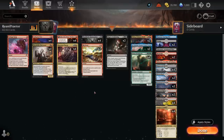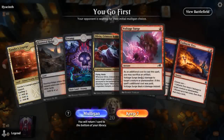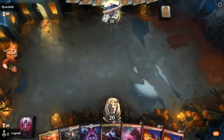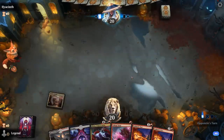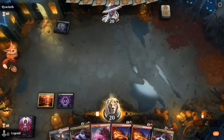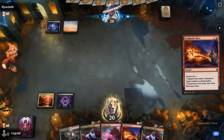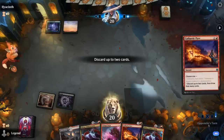That's our deck — now let's jump into some games. We're on the play and our hand could use a little improvement, although we can improve it ourselves with Pyre. We'll try it. Opponent's playing Blue-Green, and we've got another Olivia — probably don't need both.